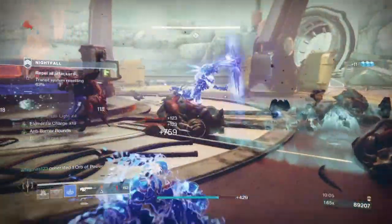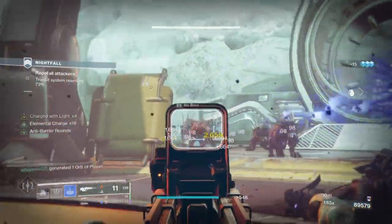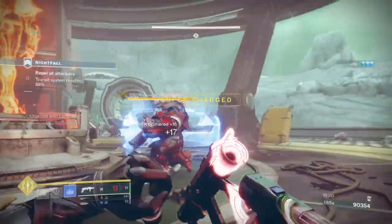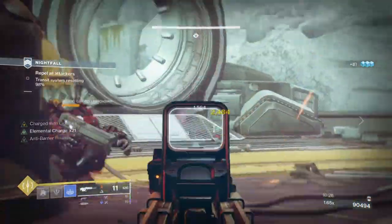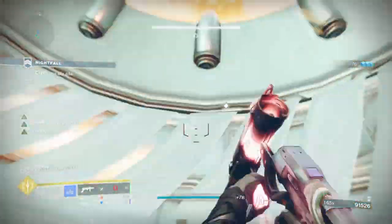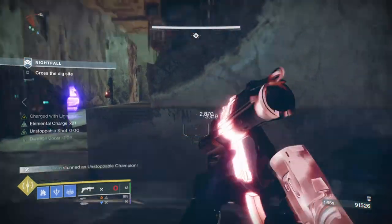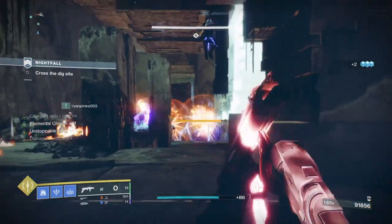Turning things down a notch and using the build in Masters and below has shown the build to be quite effective. Using the turrets when coming across a huddle has proven time and time again to be helpful for dispatching the toughest enemies and then the minor enemies that follow suit. When we add in the debuff applications our kinetic grenade launcher has from Whispers of Rending and Breach and Clear against any champions or bosses, we will be constantly doing extra damage. Considering how easy it is to get our grenades back to create turrets, we won't be lacking in the damage department just because we don't have an effective heavy weapon available.